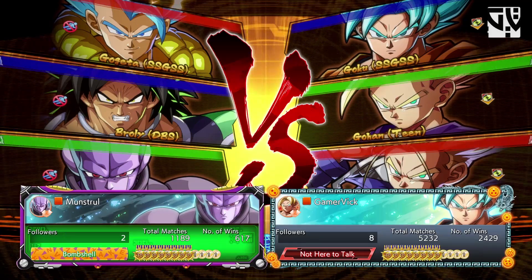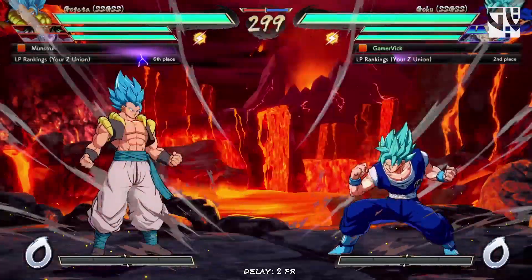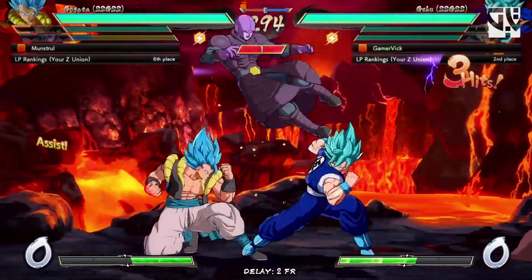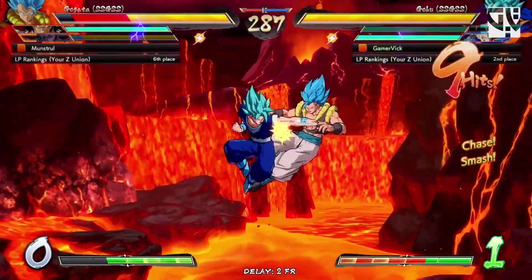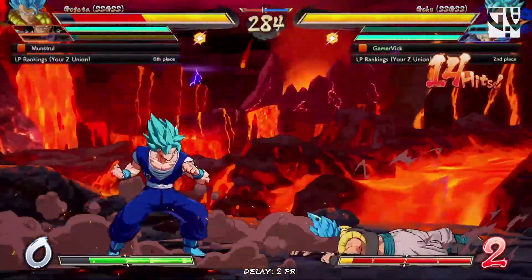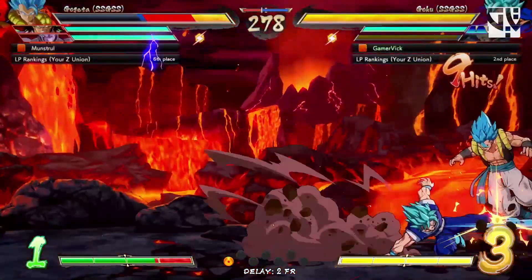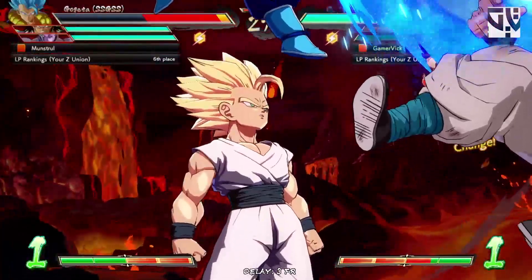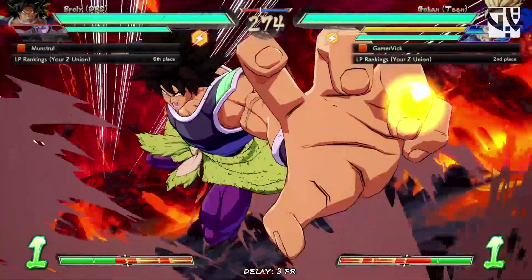Hey, what is up guys, welcome back to another Dragon Ball FighterZ online match. I've been practicing with this team a lot, so let's see what we can do here. I'm getting a little bit better with Goku Blue. Okay, there we go — down heavy, no DP. Let's get him in the corner. Good job, Trunks. Nice backdash — and this should be a kill. Yep. Team Gohan, let's bring him in. We got Brawly, DBS Brawly.